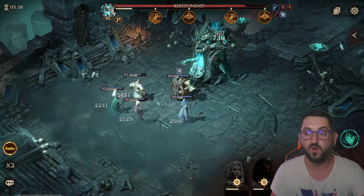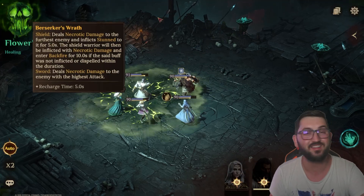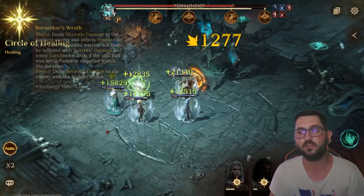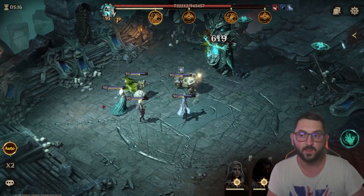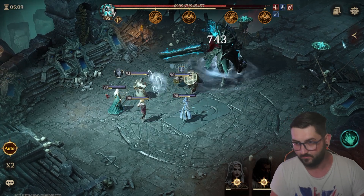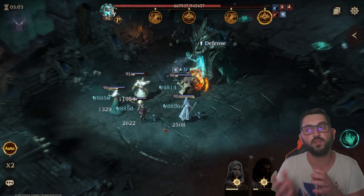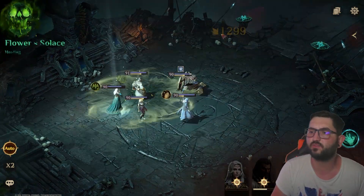If you have enough resistance, you cause the boss to backfire, and while he's in backfire mode he takes extra damage. The key takeaway is that the person furthest away - ideally Hexandra - should be built with high resistance. Depending on the stage, you may need 150 or 200 resistance. Keep testing: if you keep getting stunned, boost your resistance a bit more.